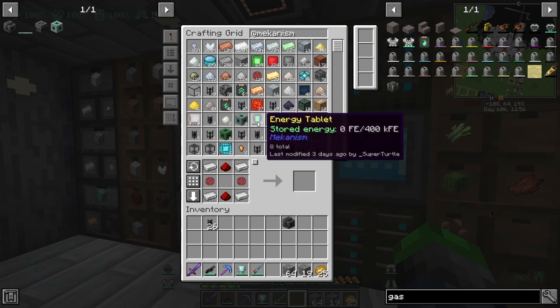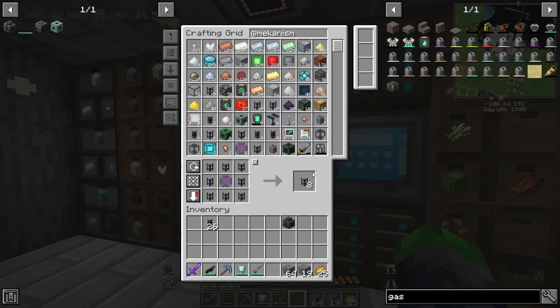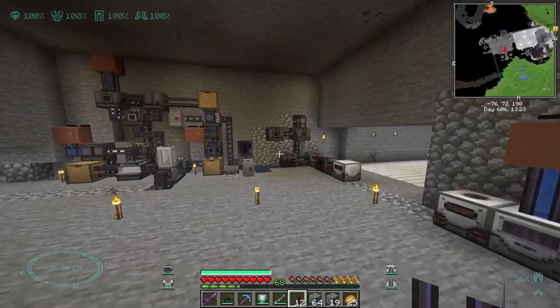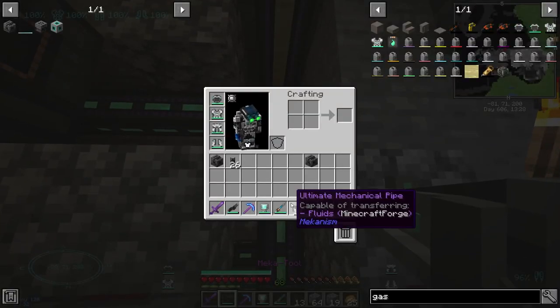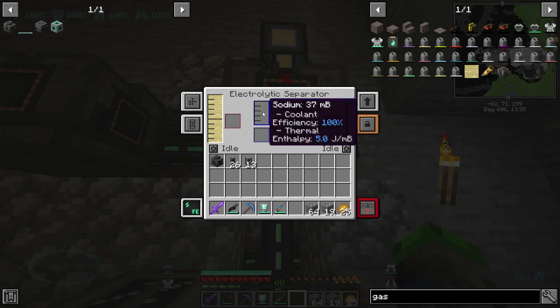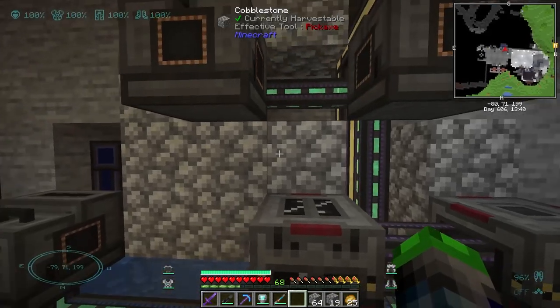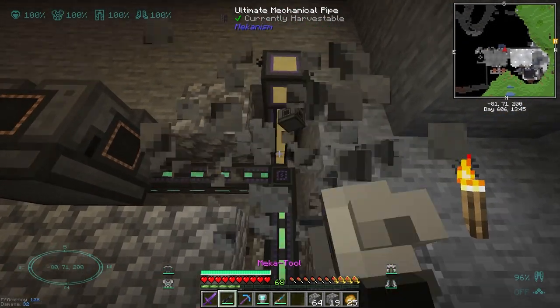Alright, that's for blocks and then this has got to be for fluids. Perfect — there we go, that should be filling up with brine, except it's not because we screwed up. Okay so brine is in here, this is making the sodium and the chlorine. Yeah, maybe didn't think this all the way through.